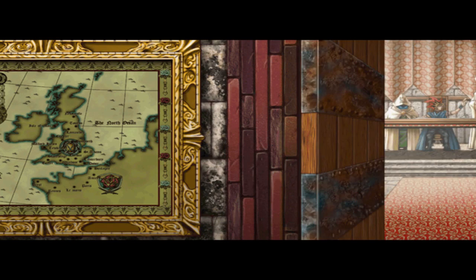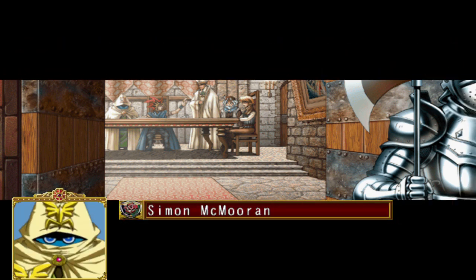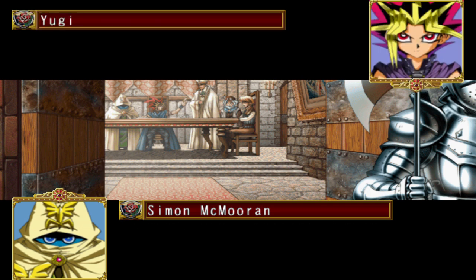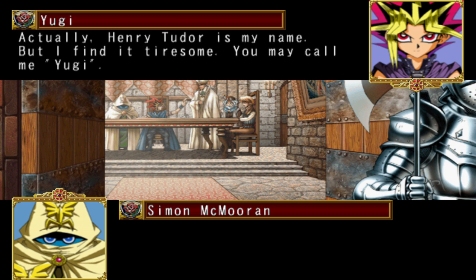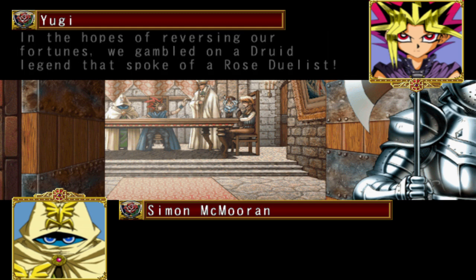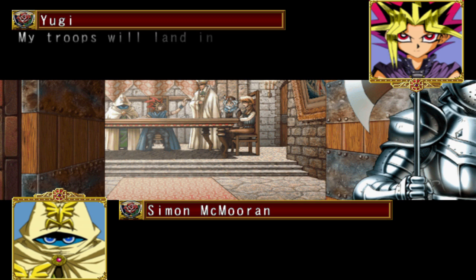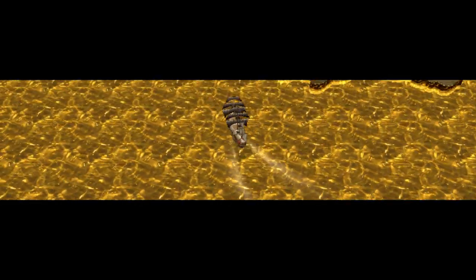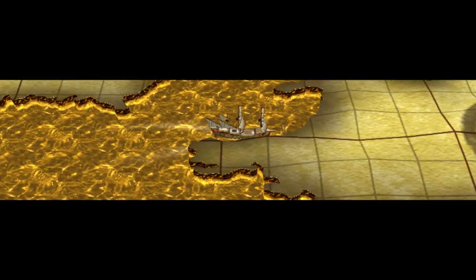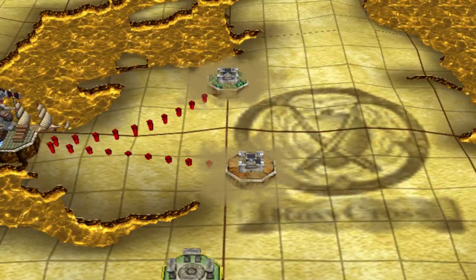That's our starting point on the map, and you can see our deck leader — the card we chose — is how we walk around. So this is the game layout, and it's done quite cleverly. Let's go to the proper place we need to go. Nice boat there. And you can see our deck leader card.